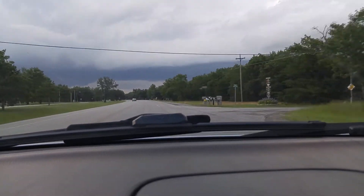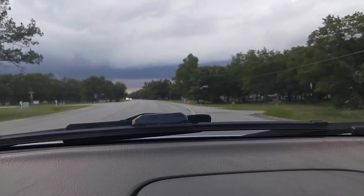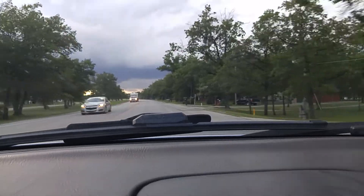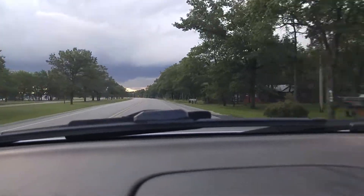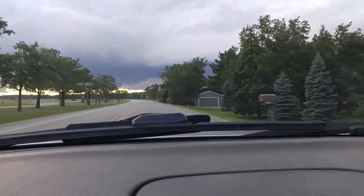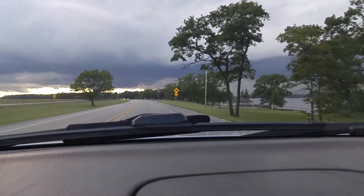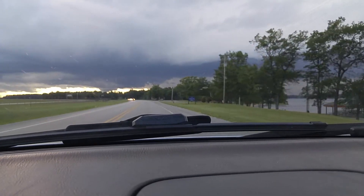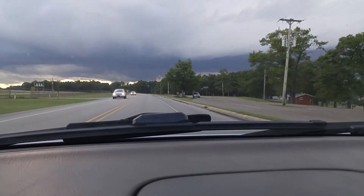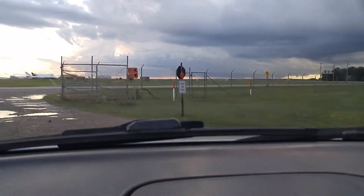Now you can technically enter that same road right here on your left — you'd take this left and make an immediate right. But there's a little jog that I usually avoid, so I usually enter past the fence line up here. Right up here on the left is the entrance I usually use. This is probably the most direct route to get to where we're going to race. Go slow — it's gravel and there are potholes.